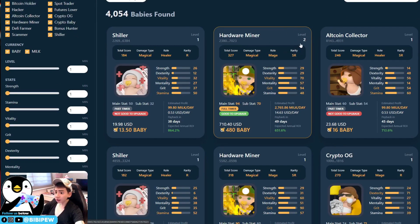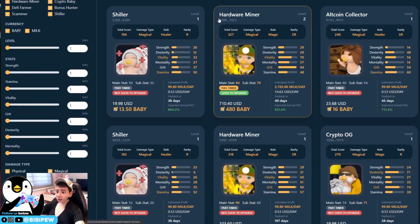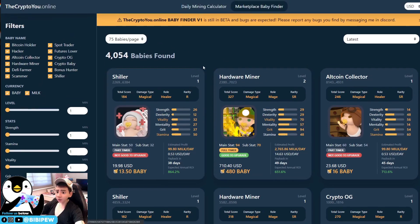Down here you can see the level of the babies. This owner has already upgraded using 20,000 MILK tokens to upgrade hardware miners. For PVE, you will need three different roles: one archer, one fighter, and one healer — or alternatively one healer, one mage, and one assassin. You cannot place two healers and one mage, for example. I'll talk more about PVE tomorrow when it launches.